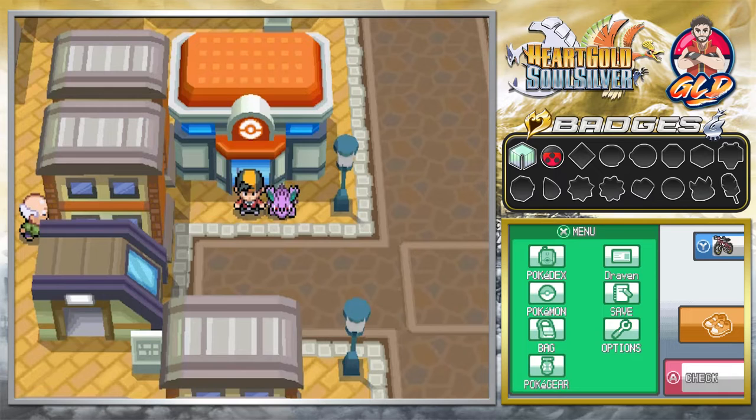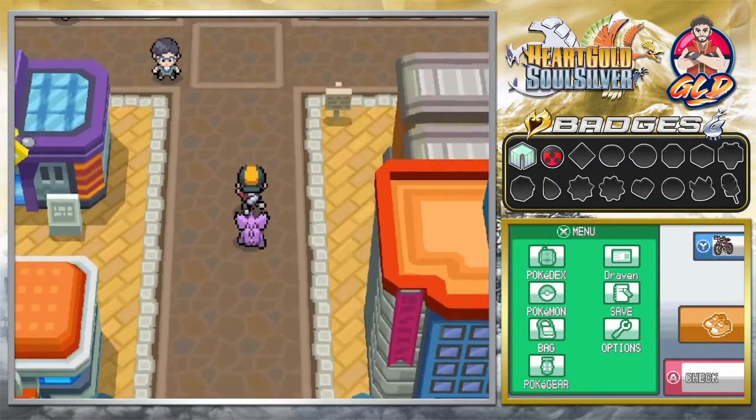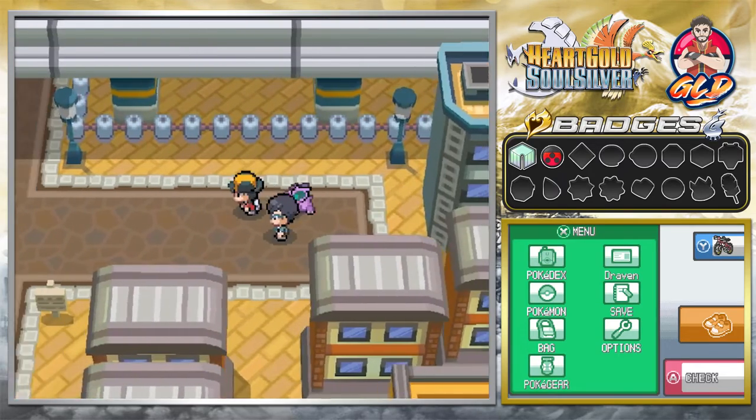In our last episode, we went through the bug-catching contest and didn't win much — actually, we won another Everstone, which is pretty much useless. We probably should have sold that for something. But anywho, here we are in Goldenrod yet again, and now it is time to go to the gym, because we got another badge to win, and I think our Pokemon are at the right level to take on Whitney.